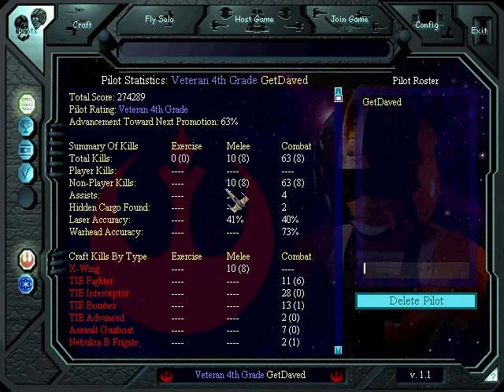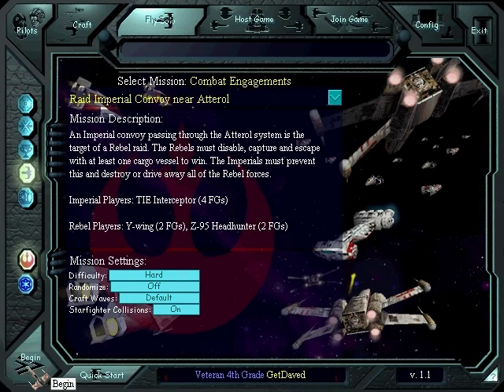Welcome back to Let's Play X-Wing vs. TIE Fighter with me, veteran 4th grade Get Daved. Today we're going to show off the Z-95 Headhunter. I feel like I should call it the Z-95, but yeah, tougher to say. The Headhunter is a piece of crap, but I do love it.